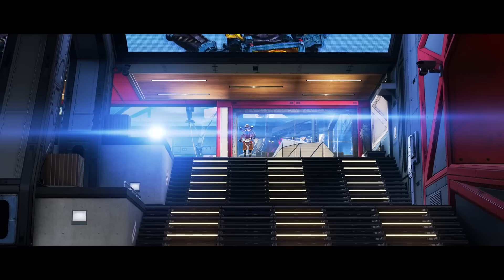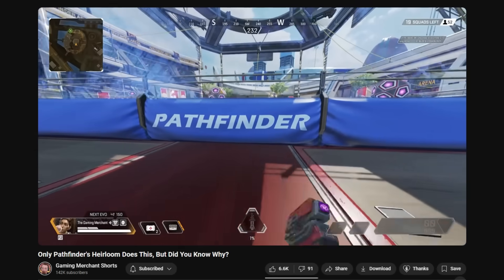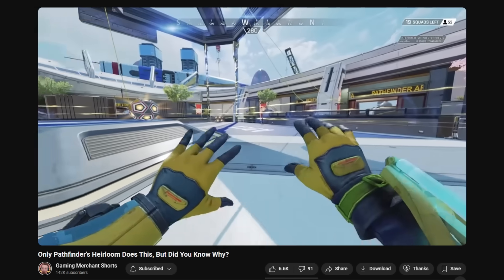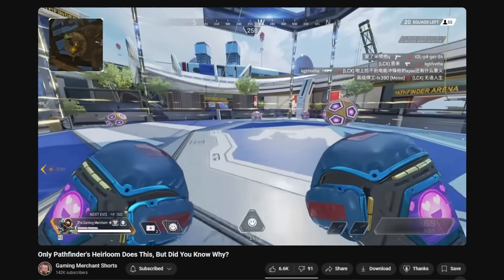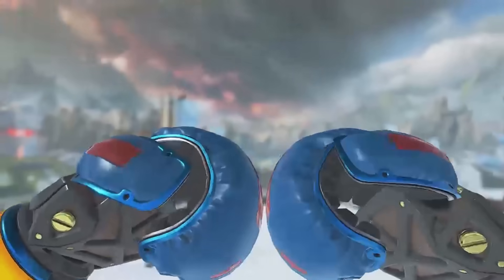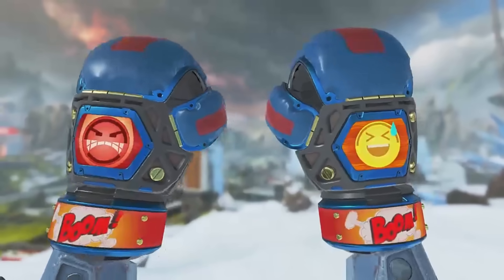If you go to the Olympus Fight Night ring with any legend that has an heirloom, the game will force you to put your heirloom away and fight bare knuckle. The only legend this doesn't apply to is Pathfinder, as he's the only one who can bring his heirloom into the ring because they're boxing gloves. It's a cool feature coded in by Respawn, and the dedication is appreciated.